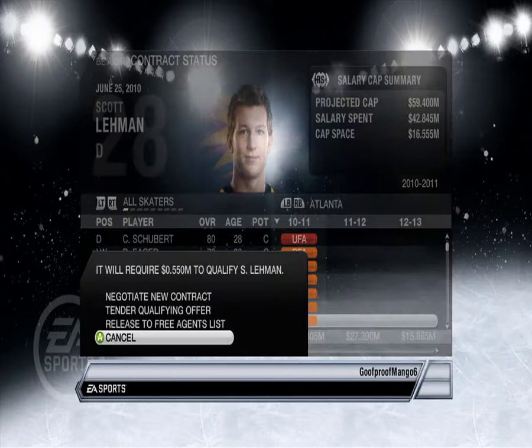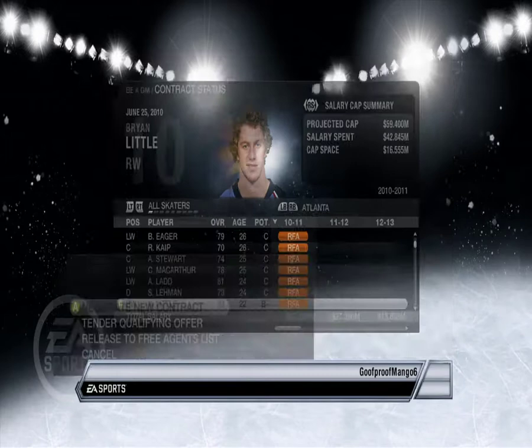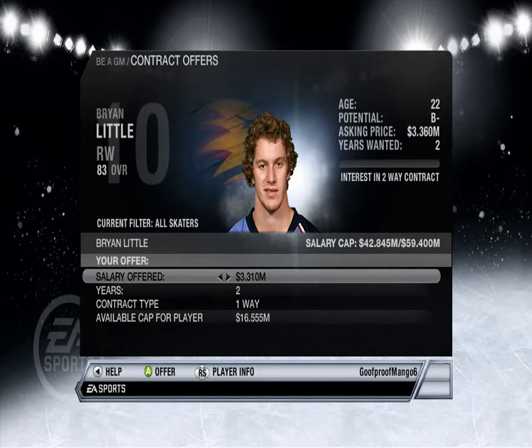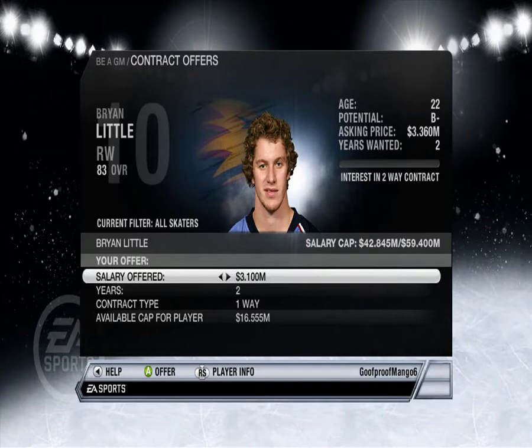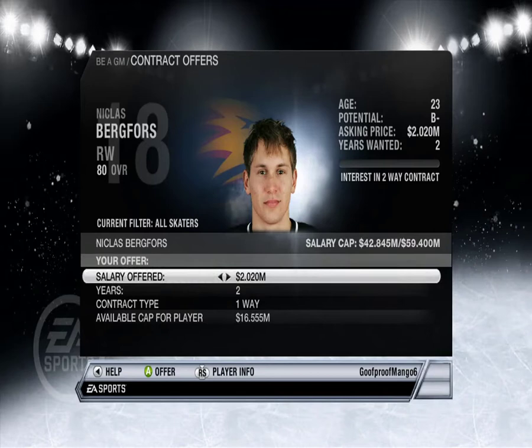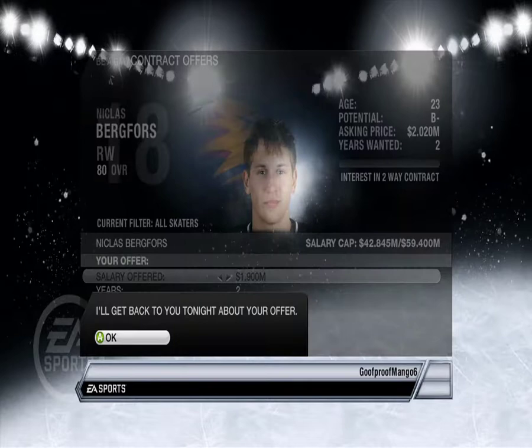Scott Lehman — don't know who you are, but you can have your little... Brian Little — ooh okay, so he wants some money now. 3.36 — let's take that down to about 3.1. Yes okay. Nicholas Bergforce — 2.2 or 2.02, let's go. 1.9.